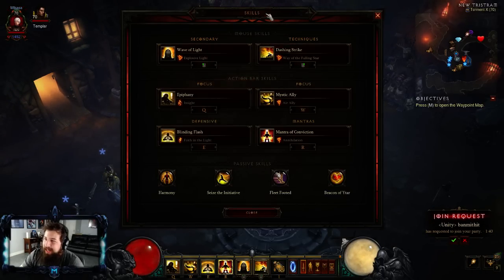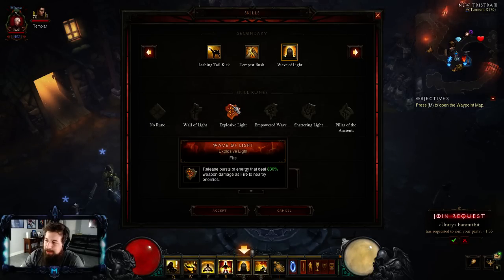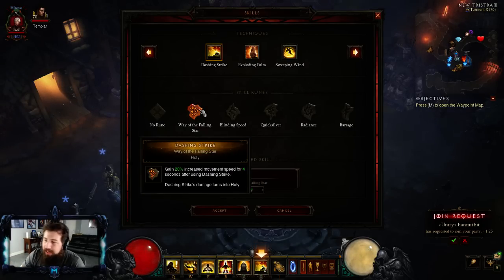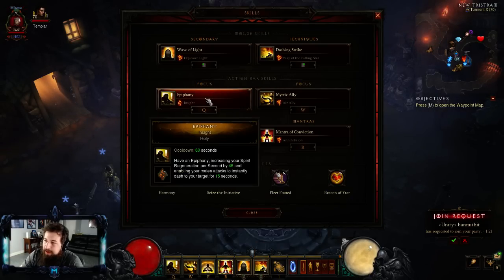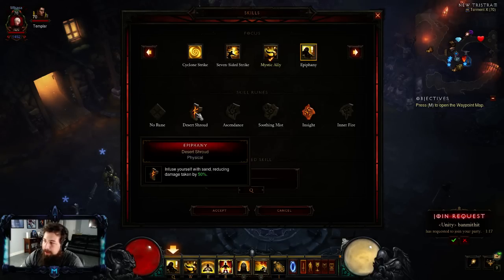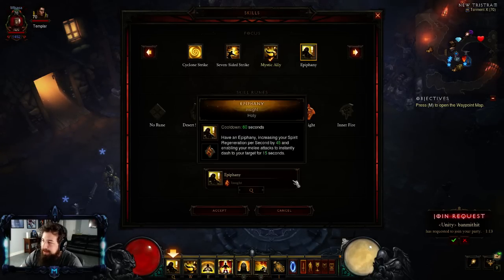For your skills, you want Wave of Light with Explosive Light - this is a fire-based build using a lot of RCR properties, so you want that fire rune. Then Dashing Strike for utility, just to move as quick as possible with the movement speed boost. For Epiphany, use the Insight rune - you don't really need Desert Shroud. You just want as much spirit gen as possible.